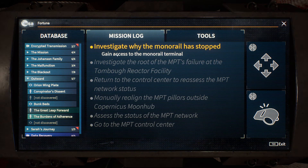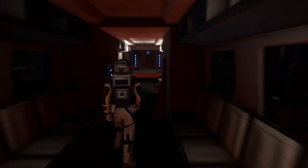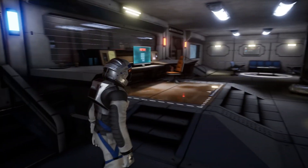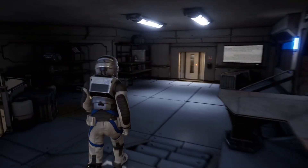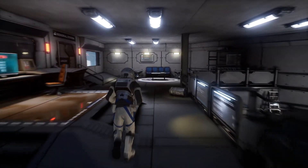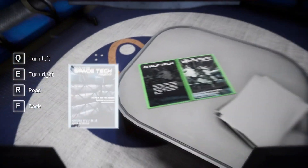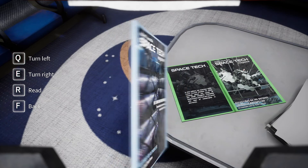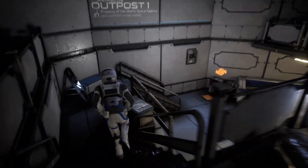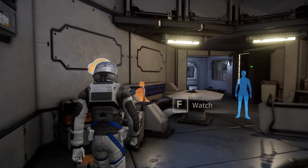Investigate why the monorail has stopped — gain access to the terminal. I need a password. Sticky note time — always on sticky notes. I guess they're not always on sticky notes, because we need the year the building was constructed. Here's another memory.